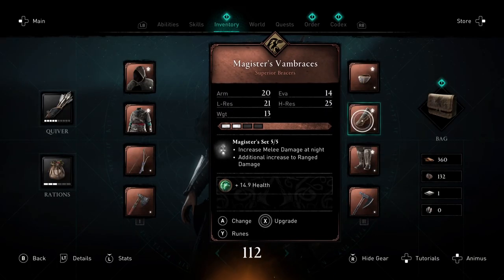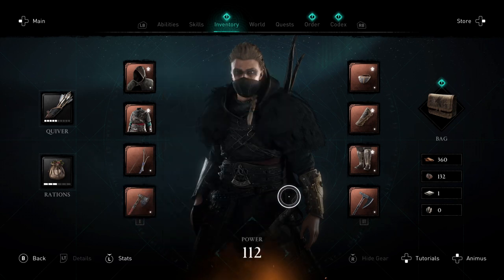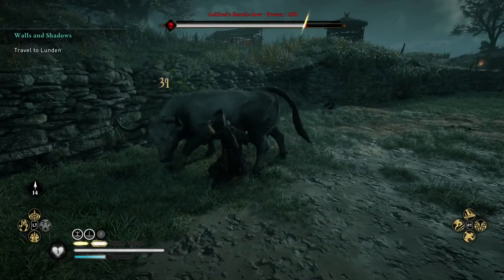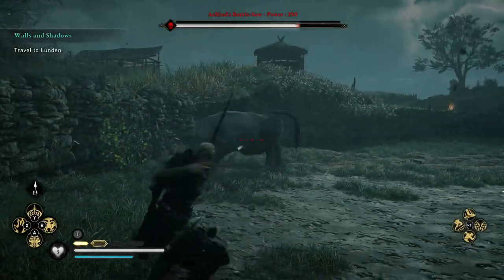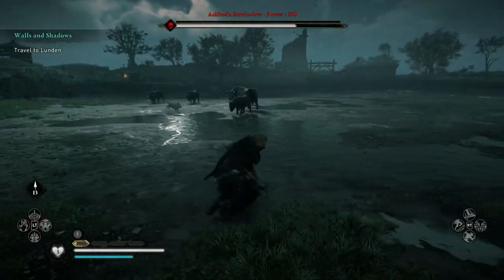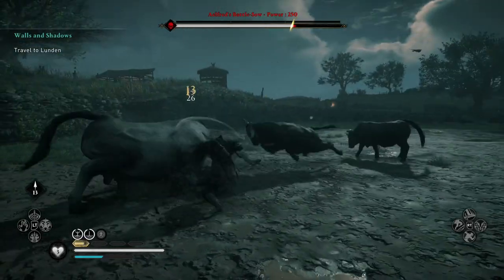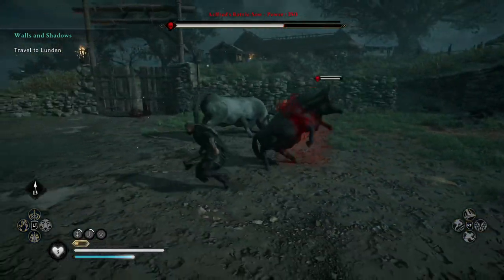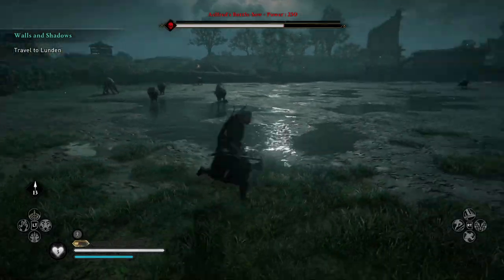I decided to switch to the Magister's armor, which I haven't rated very highly yet, but it is meant to give more damage at night time and it was more or less night time, so I thought I'd give it a try. It also gives more ranged damage. I was also calling in my wolf, which was beneficial for a while to distract some of the enemies. You need the wolf upgraded twice though, otherwise he'll just tackle one and go away.